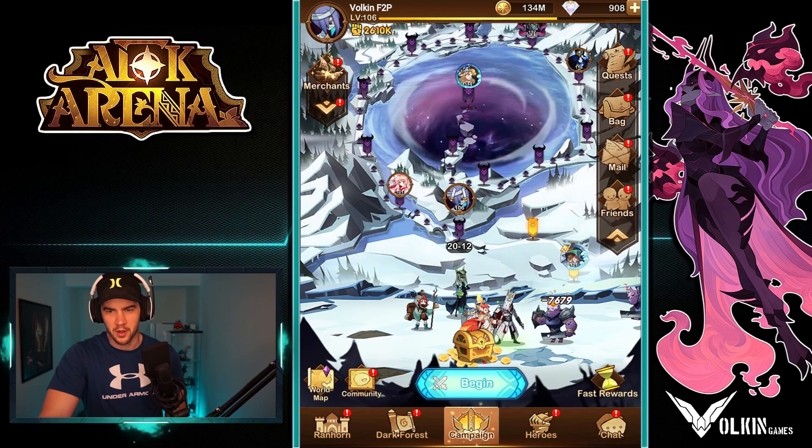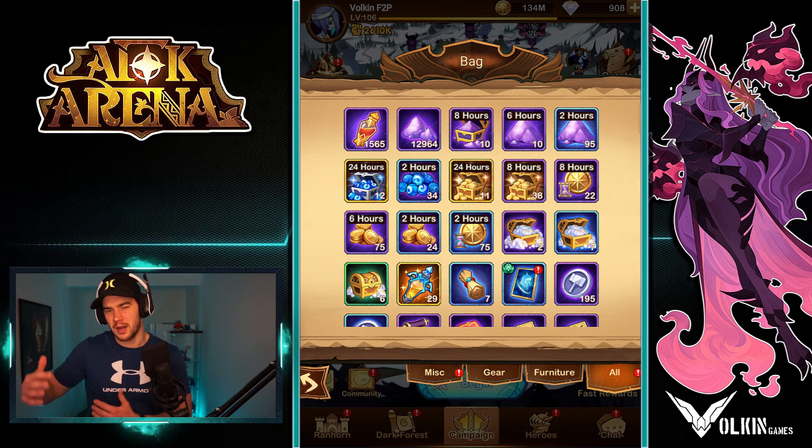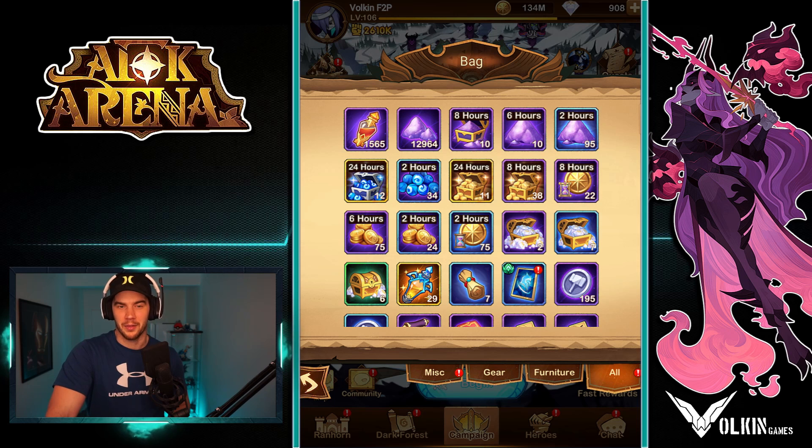Same with gold — I never pop gold unless I'm broke and I need it. And then same with experience. Maybe if I pushed that Brutus past that breakpoint, I might pop a bit of experience if I thought boosting his levels right now would help me out. But basically don't just be popping these whenever you get them, because they are dependent on your campaign level.